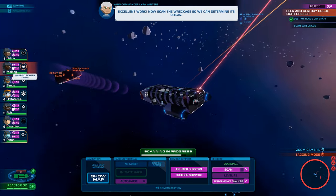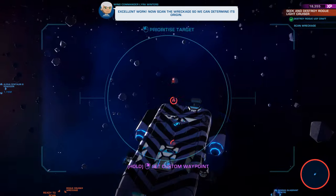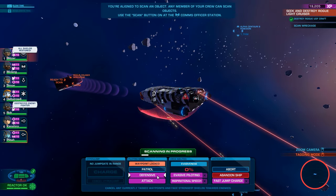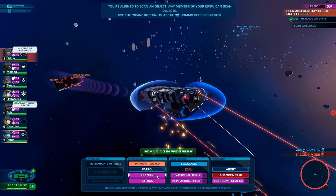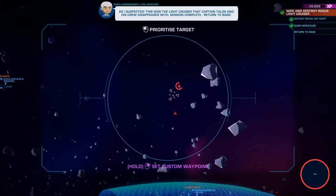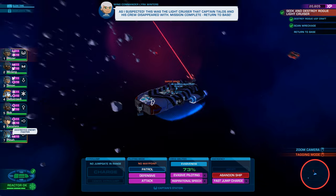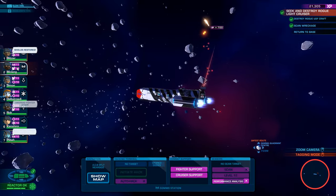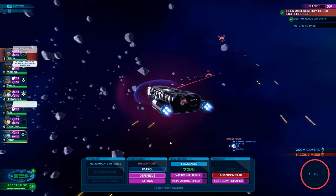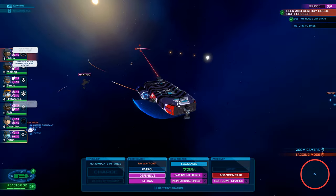Excellent work! Now scan the wreckage so we can determine its origin. Ow — our evasiveness is zero. As I suspected, this was the light cruiser that Captain Talos and his crew disappeared with. Mission complete — return to base. That was very nice. We still have a bit of performance analysis. I don't know if we actually got any XP for destroying the enemy cruiser, but we're already at 21,000 XP — 22,000. Very nice.